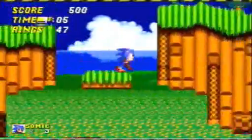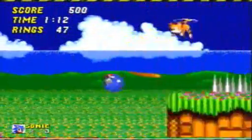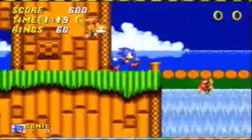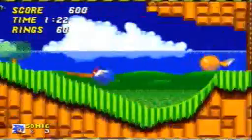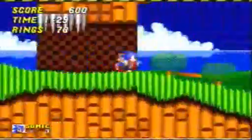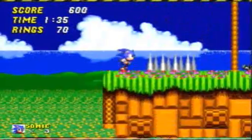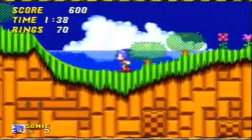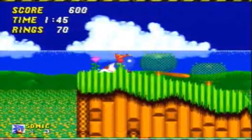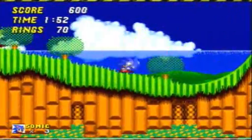I believe there are 4 checkpoints in Act 1 and 3 in Act 2, or the other way around. It is possible to get all the Chaos Emeralds in the first zone, Emerald Hill, which is basically just a graphical update of Green Hill Zone from Sonic 1, with the addition of corkscrew loops. I attempted to get all the Chaos Emeralds in Emerald Hill, but I only found 3 checkpoints in each Act, so I get 6 Chaos Emeralds in this part and the 7th in the next part.